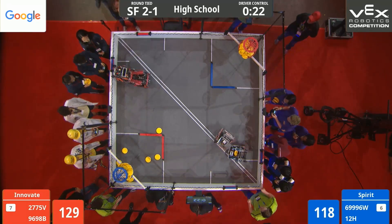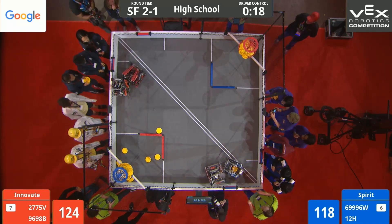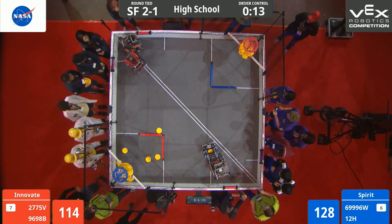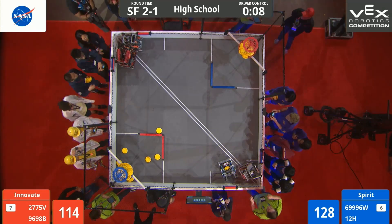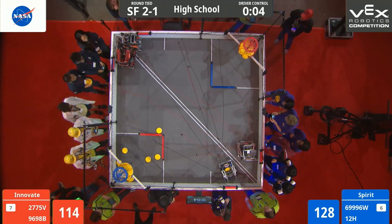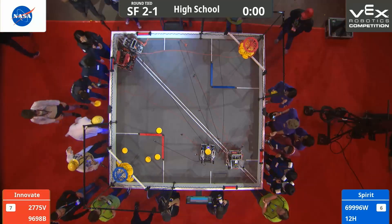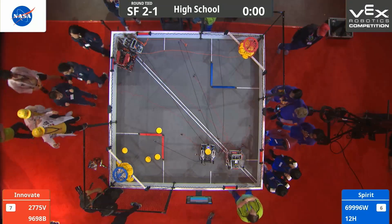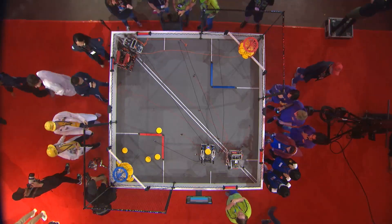Less than 30 seconds left on the clock. We see more defense being played over by the rollers. These teams are trying to keep their ownership. Red playing defense on Blue. Red getting ownership of another roller. More defense being played. Ten seconds left on the clock. We see endgame mechanisms expand for both Red and Blue. We see more field tiles covered. Wow, what an exciting match here on the NASA field.